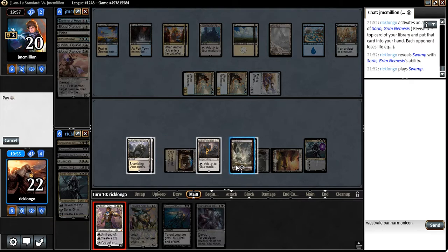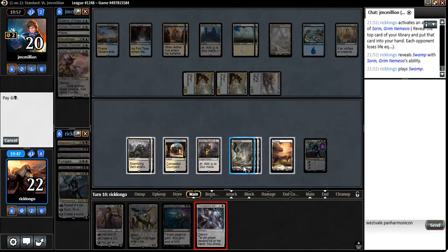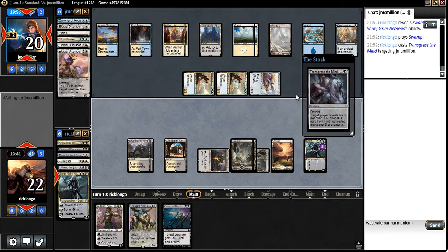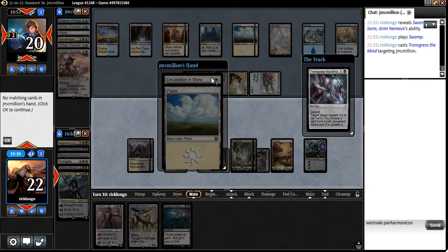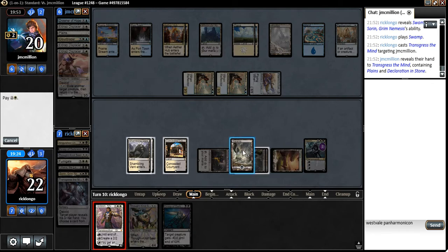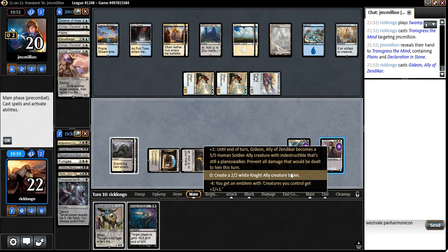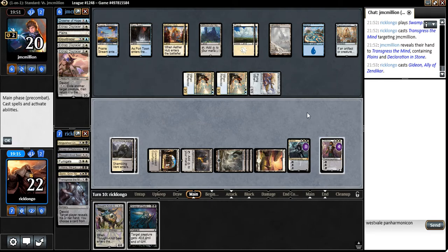One, two, three, four — that's excellent too. We get to play, first and foremost, a Transgress the Mind here. Let's run a Transgress — see what he's got. Just a Declaration in Stone. That's interesting. Declaration in Stone means he's probably gonna remove the token from the Gideon. He's obviously going to make a token out of West Vale Abbey as well. Since he does have a Declaration in Stone, I think I could just go ahead and plus one the Gideon here, so he has to choose whether he kills the Gideon or something else.